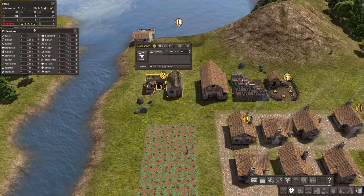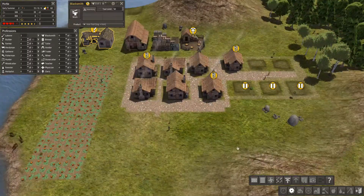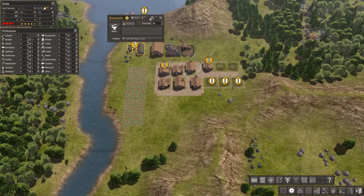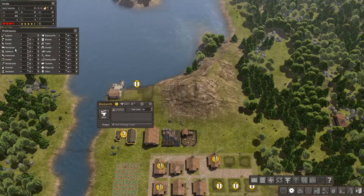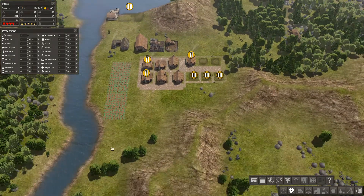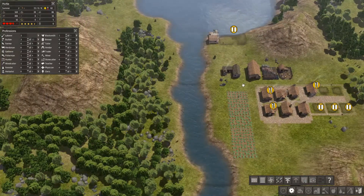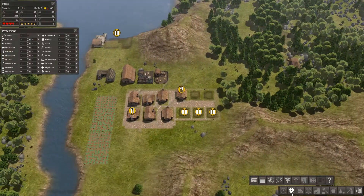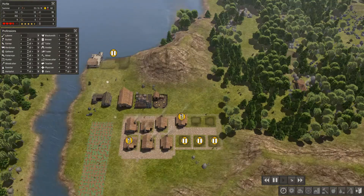We've got a little bit of food but not much at all. Let's drop the fishermen down for the time being and get some tools made — we really don't want to run out of tools at this point. Let's speed it up a touch. We're already on plus five so we'll keep it at that.